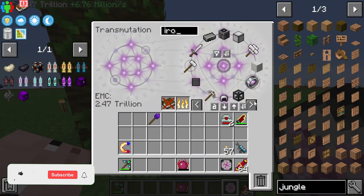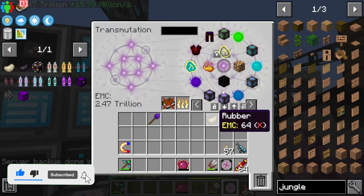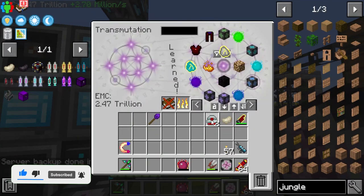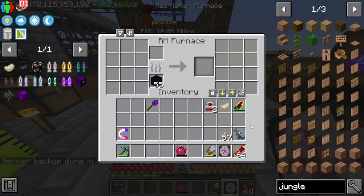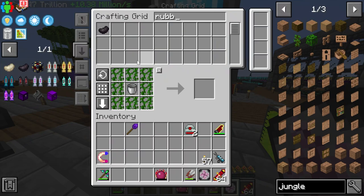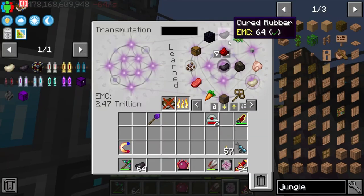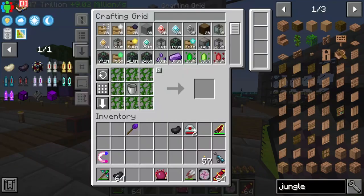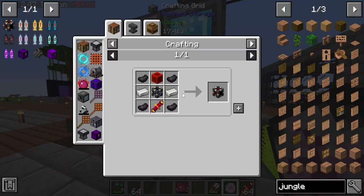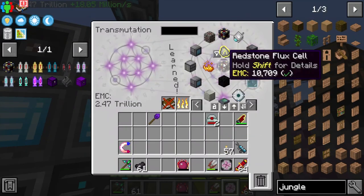We need to make shears to harvest the vines. Rubber acquired — now I don't know if rubber actually has EMC. Let me check: it does have EMC, so I can grab a stack of that easily. Get rid of the excess and make the Flux cell.